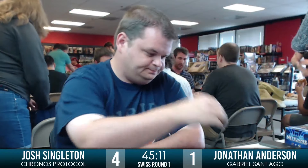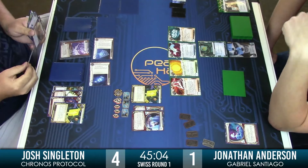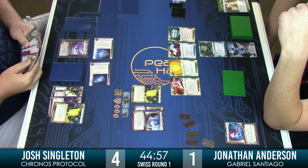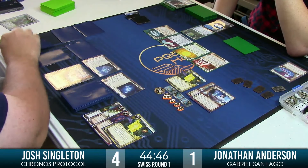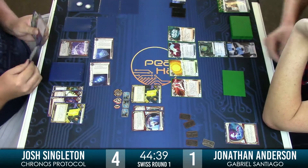Do you think Josh is just going to slam this in there? He's on eleven credits, full MU. I imagine there's some form of code gate on the remote — perhaps an Enigma. If there's a code gate there, Josh can slam that in, advance advance, and just wait. This Keyhole is so dangerous right now — I don't know if Josh is going to have a better opportunity. This might just be Jonathan's endgame.